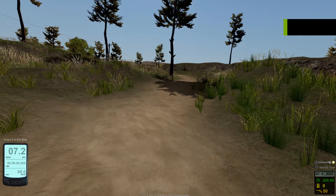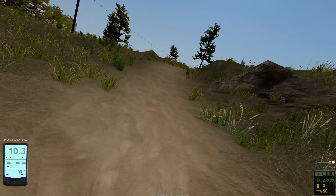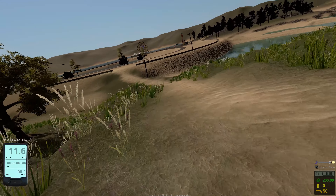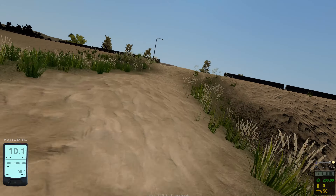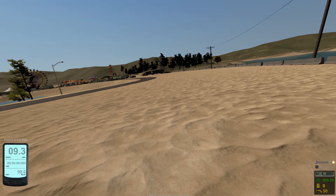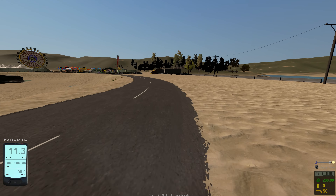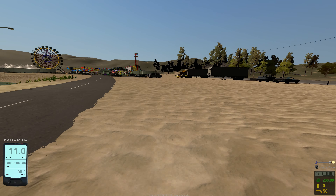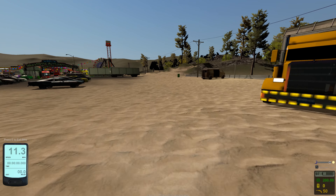Back on the pathway from loot box number one, we want to take the path in this direction and we're going to be heading towards the fairgrounds. As you can see, the fairgrounds are off in the distance. We're headed right directly in that area, however we will not be entering the fairgrounds. We'll be going up past the fairgrounds a little bit to the side.